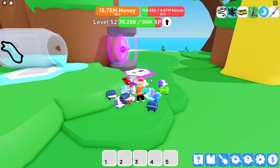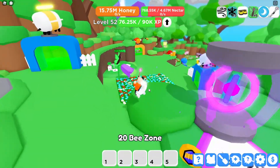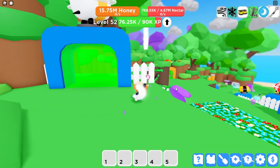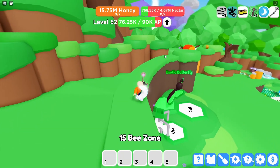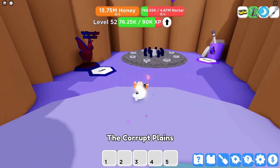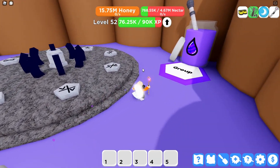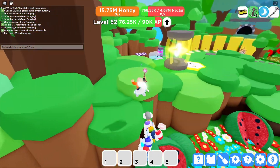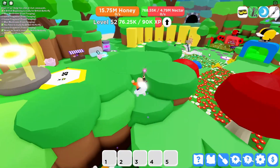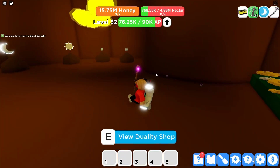I was looking at the update log and there should be some new boots or something. I'm not sure where they are — I think from the list they might be at the crimson area. I'll just go check that out. They're not here, nothing going on with this pedestal. Oh, I just realized there are lunar lanterns and something else, so they should be in the last area.